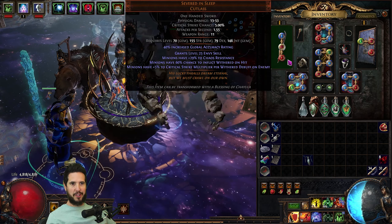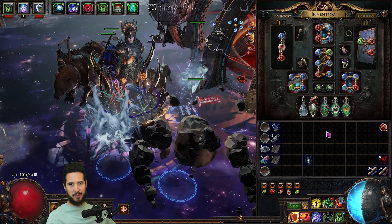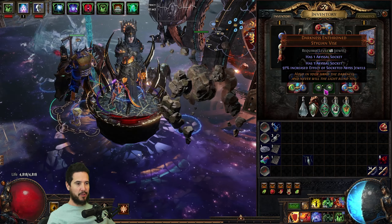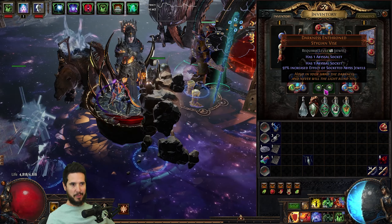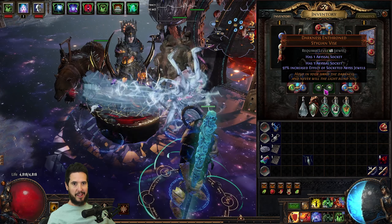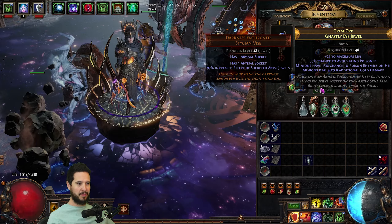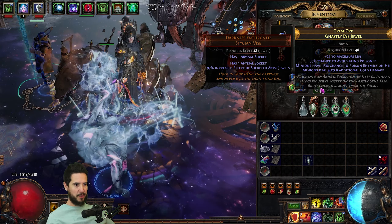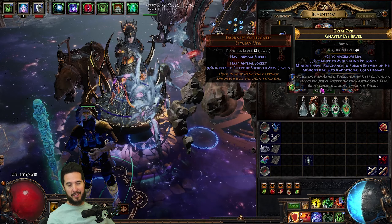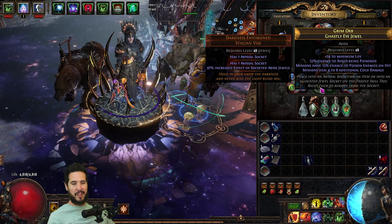To make Poison-based SRS work, you have to get 100% chance to poison. You can achieve that a couple ways. The first is a Chance to Poison gem, which gives a flat 40% chance to poison. Then you'll want to pick up a Darkness Enthroned. When I got it, prices were pretty insane — like multiple divines — so I only got a 60% increased effect of Socketed Jewels version, with two 15% chance to poison jewels. So 40% from the gem, plus about 29% times 1.6 from the belt equaling about 48%, for a total of 88%. Then I got a 12% chance to poison jewel on my tree, and that hit 100%.